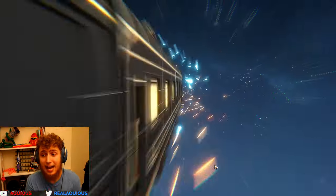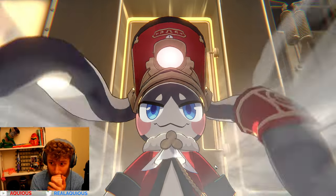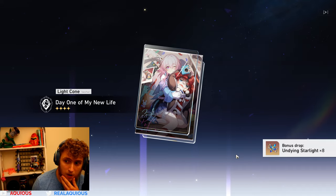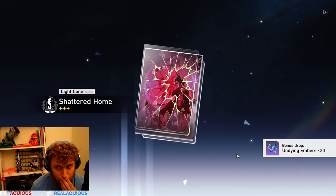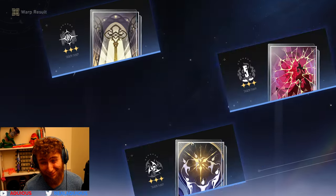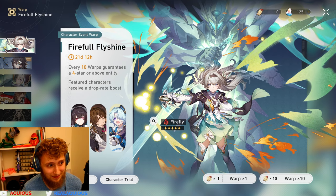With our last ten-pull on the account without going into starlight, we could get the light cone. I don't know if we have it — if we don't, I'm going to be extremely sad. 75% chance — that's a good chance! I'm honestly kind of scared... Yes! Let's go! We could double up — no we won't. Hell yeah, we got her and her light cone! That is amazing!